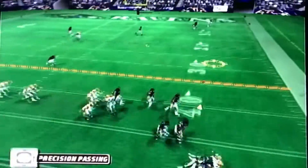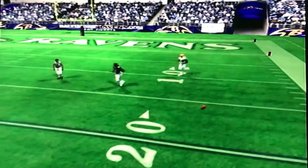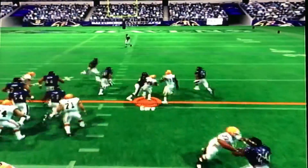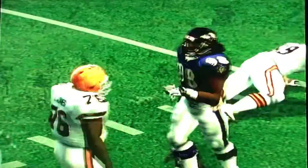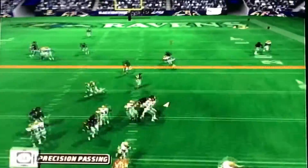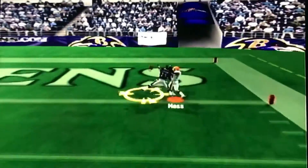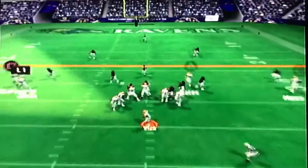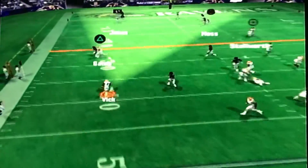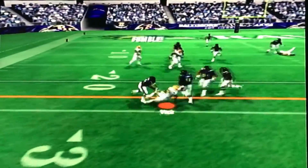Vick rolling to his right, tries to take a shot deep but gets drilled as he lets it go. Second down, Frank Gore almost gets tackled in the backfield but his shiftiness allows him to get the first down. Vick takes a shot deep to Randy Moss — Brian Williams bats that thing down. Way to get up and make a play. He has made a lot of plays when he could have gotten badly burnt in this whole series.